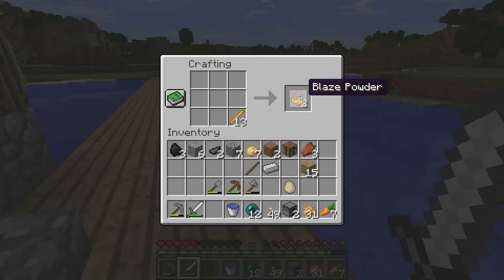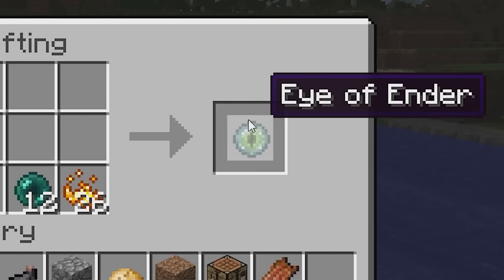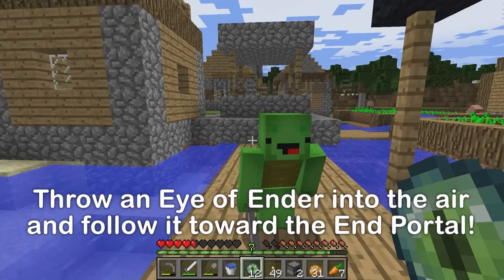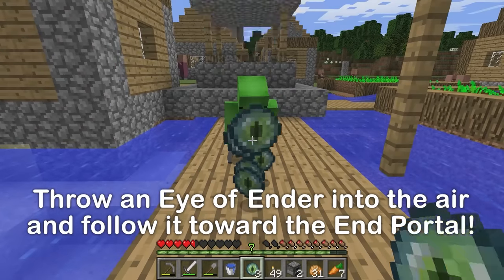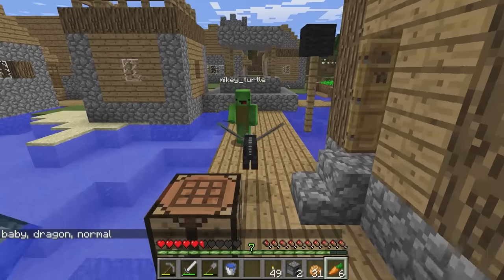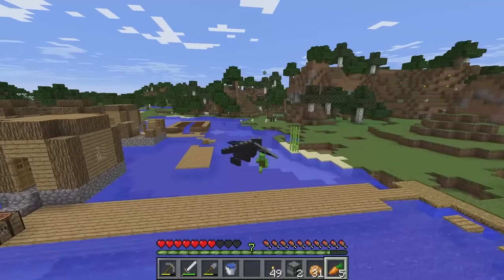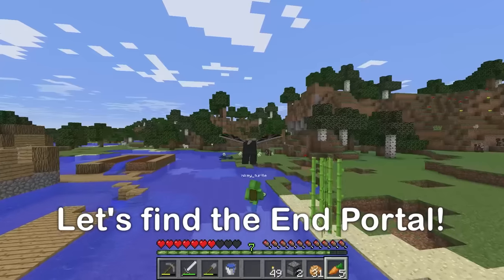Alright, time to start crafting! After a long time collecting, we finally have enough blaze rods and enderpearls to move on to the next step! We need to break the blaze rods down into blaze powder, then combine them with enderpearls to create eyes of ender! If you throw an eye of ender into the air, it'll lead you to the stronghold with the end portal in it! I'm gonna hand them off to you, Mikey, and you can throw them! I want to transform first — that way, come on!